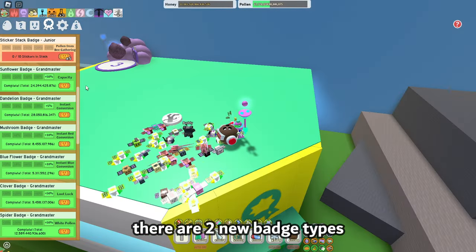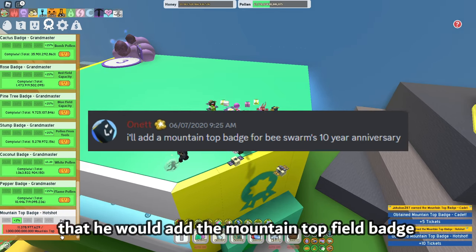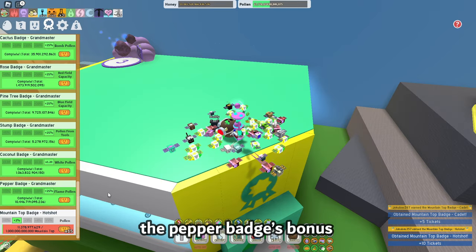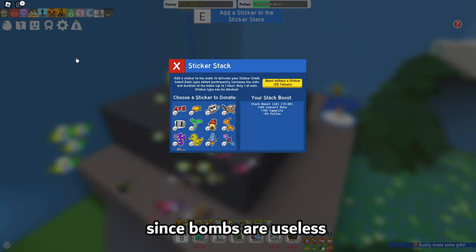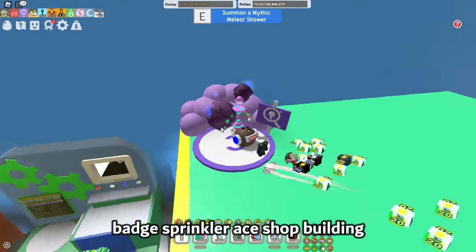There are two new badge types: a sticker stack badge and the long-awaited mountain top field badge. Onet actually promised he would add the mountain top field badge for the 10th Bee Swarm anniversary. The pepper badge's bonus has been changed from bomb power to flame pollen, which is good for red hives since bombs are useless unlike flames. The meteor shower has also been moved on top of the badge sprinkler ace shop building.